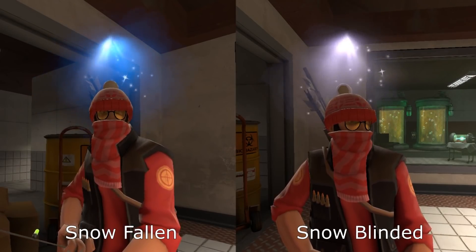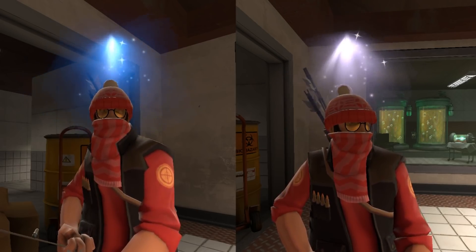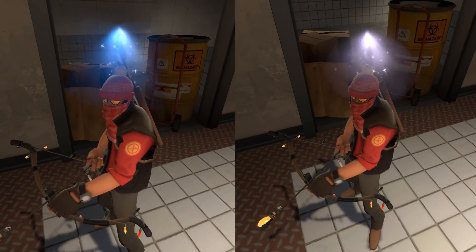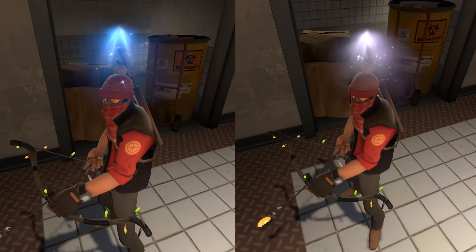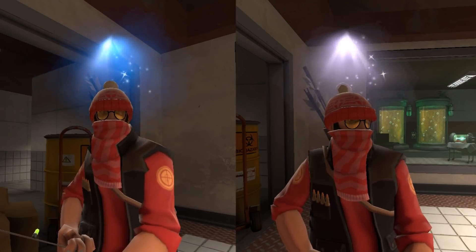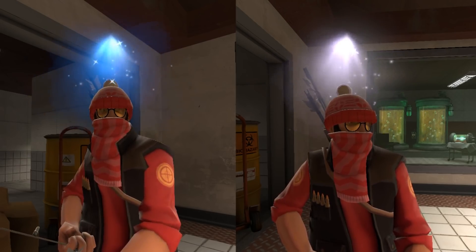Now we have Snow Fallen and Snow Blinded. It kind of reminds me of a light shining through a sky and opening up the clouds at night. They have swirling sparkles that look like a snowstorm. I do think these are going to be more lower tier because the effects are very similar — just a slightly different hue, blue versus white. If you could combo this with a white effect like frostbite or sunbeams, it would probably look amazing. But as far as trading and the unusual market, these will probably be on the lower tier end — still pretty on their own though.